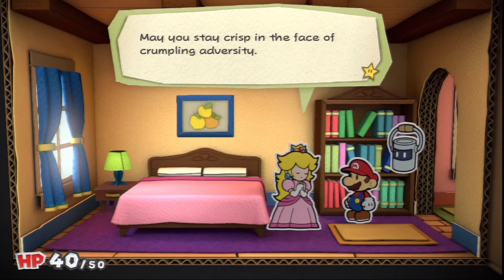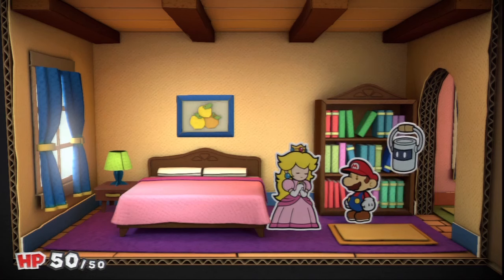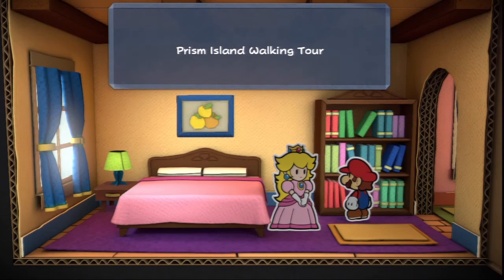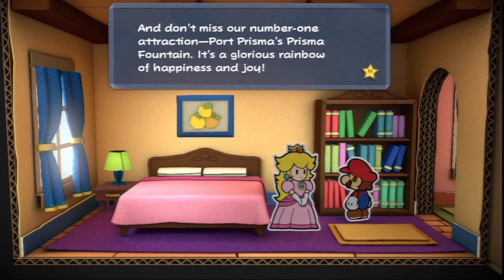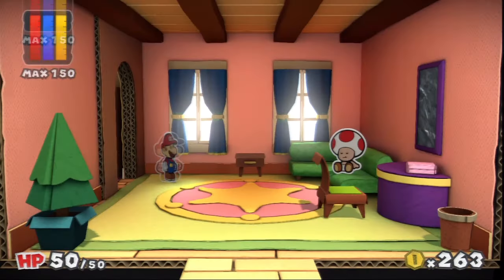May you stay crisp in the face of crumpling adversity. Now where are those alchemy recipes? From its lush forest to the heart of its fiery volcano, this place has got everything — you will never go to these places. Our number one attraction: Port Prisma's Prisma Fountain! It's a glorious rainbow of happiness and joy that you will not see until the end credits. It's a little on the nose, book.